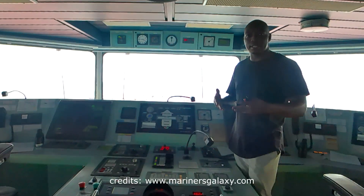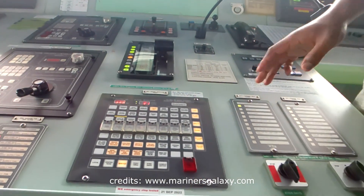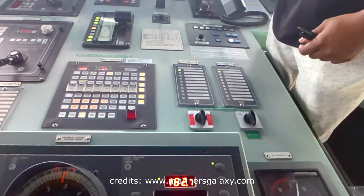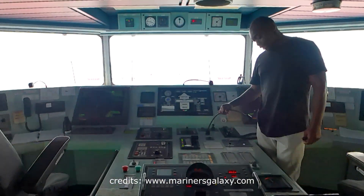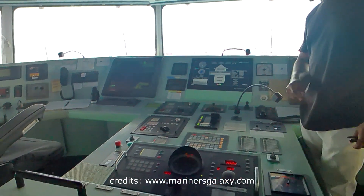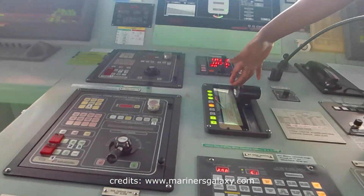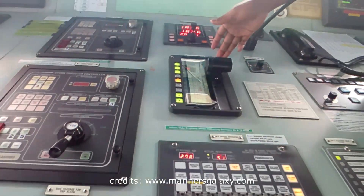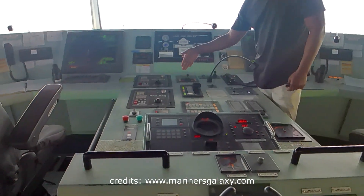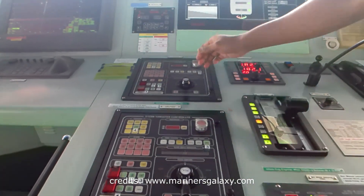Continuing with our bridge equipment: for steering purposes we have two steering gears — steering gear number one and steering gear number two. Depending on the size of the vessel, ships have different numbers of steering gears. Right now we are running both of our steering gears. Moving forward, we have our main engine telegraph. This is like our accelerator if you compare it to a car. We can set it to half ahead, slow ahead, dead slow — depending on the speed we want.